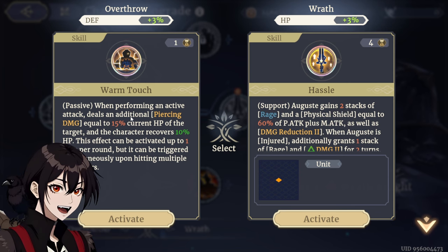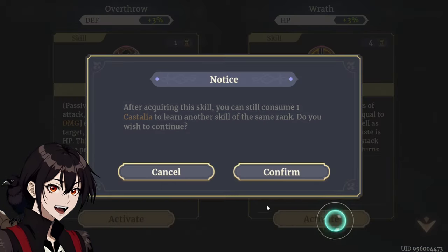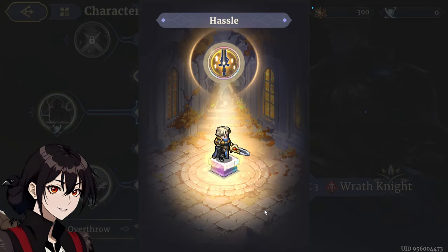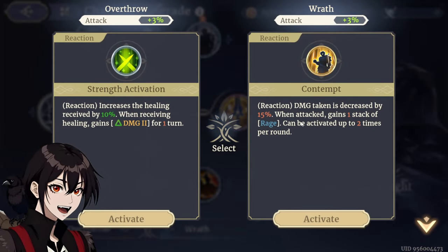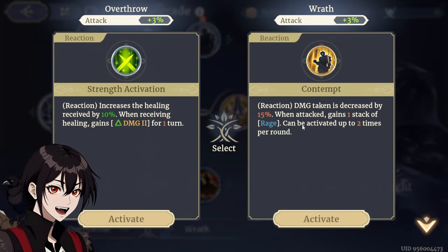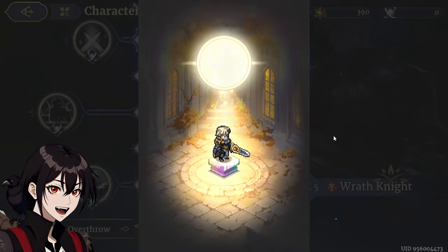For damage I would definitely want to pick Worm Touch. Hustle feels like a little bit more of a supportive skill, but it does increase the stacks. Let's pick Hustle right now — afterwards I will likely come back and use a Castalia to get Worm Touch as well. Rank 5, there's Contempt in here: damage taken decreased by 15% when attacked, gain 1 stack of Rage. Absolutely going with this one.